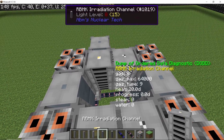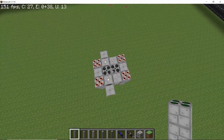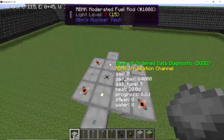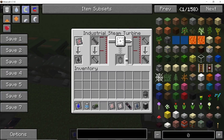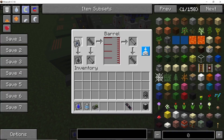Place two moderated fuel rods and the RBMK reactor is done. Finish it up by covering it with RBMK covers and set all of the steam channels to ultra-density.